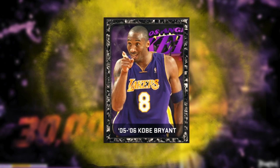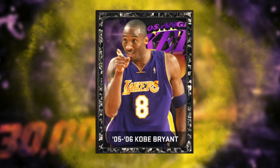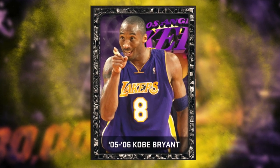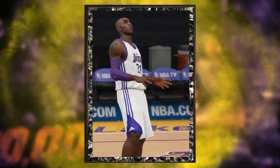Onyx Kobe Bryant — one of the best players in NBA 2K15 My Team. At a 99 overall, 6 foot 6, he is definitely one of the best guards in the game.